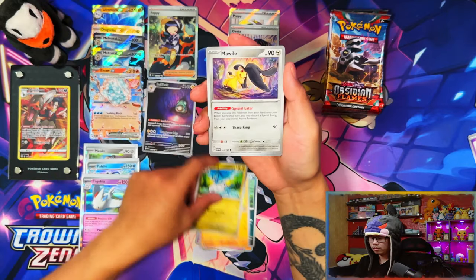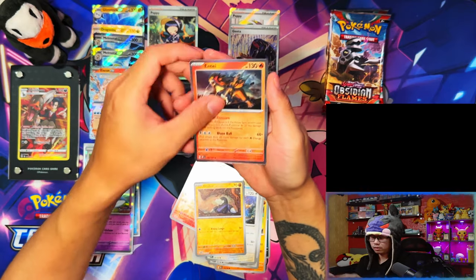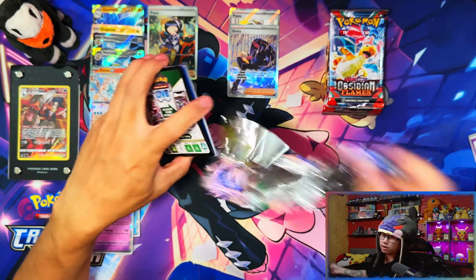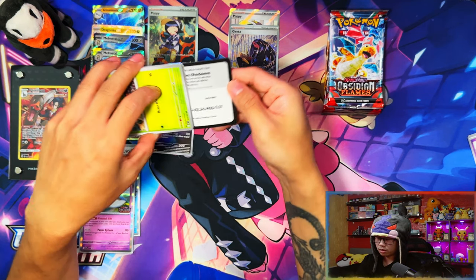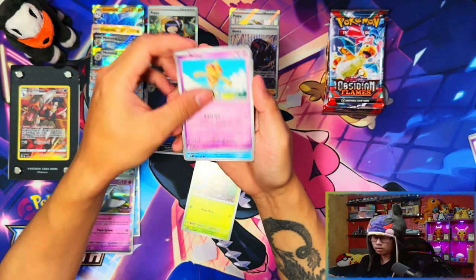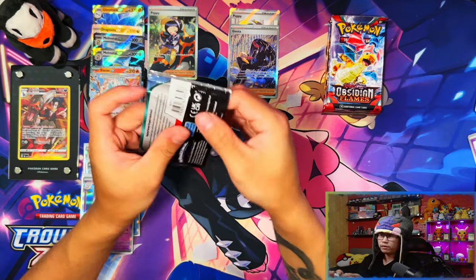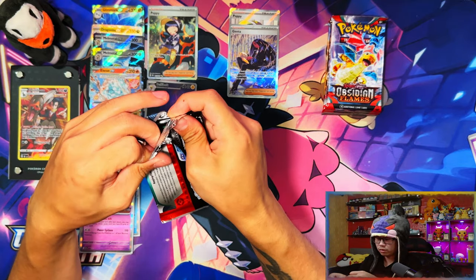I don't even think all of these will cover one of the Charizards. I have all of these cards — two illustration rares and a full art — and even those three cards right there I don't think is enough to cover the gold Charizard. It might just about cover the ultra rare Charizard double silver star, but I don't even think that's enough. 151 is right around the corner now.